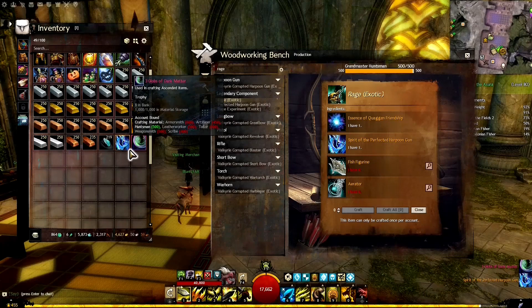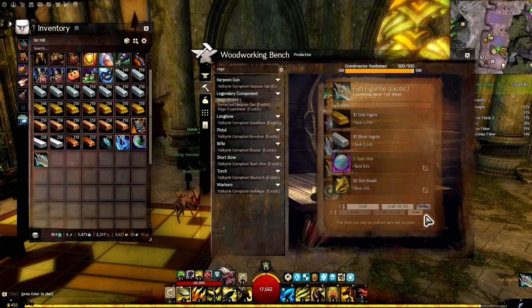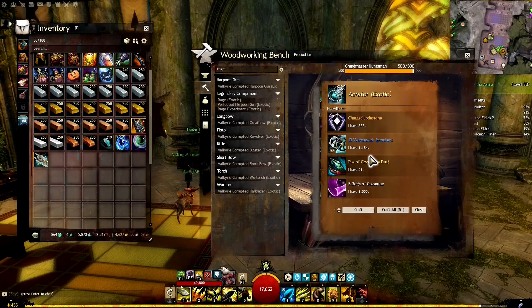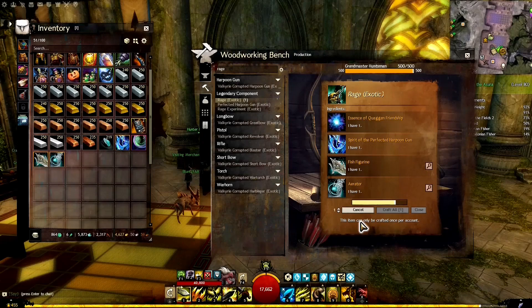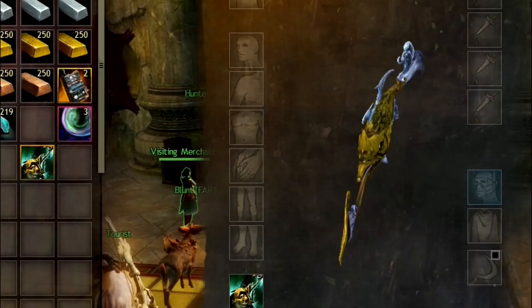We now have the first two pieces. We also need the Fish Figurine, which requires Sun Beads — available from a highlight vendor in Sparkfly Fen — and an Aerator, crafted from items we already have. With the Aerator ready, we go back and craft the final legendary precursor: Rage. Congratulations — you've crafted the legendary precursor Rage.